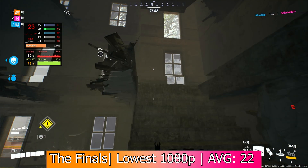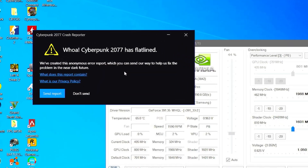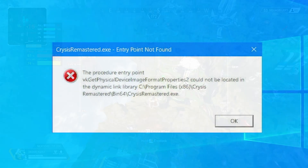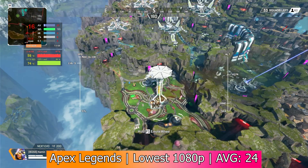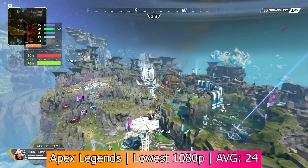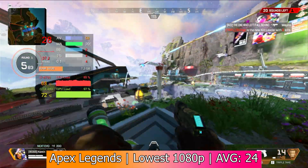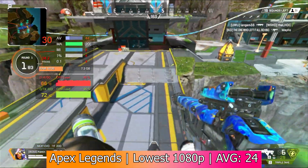No amount of overclocking was going to fix these issues, so we moved on to Cyberpunk 2077, which crashed. The same thing happened in Crysis Remastered, but Apex Legends was at least able to start. We played this one in 1080p with the lowest settings and an adaptive render resolution targeting 30 FPS. Once again, not great — garnering an average of only 24 FPS in 1080p and 27 FPS in 720p.